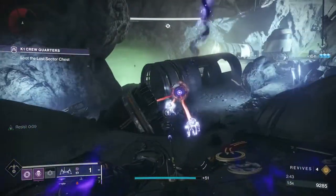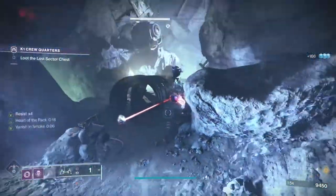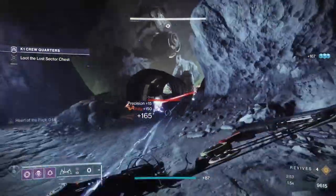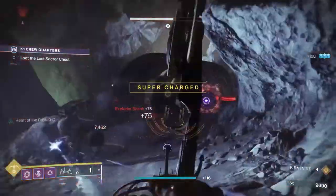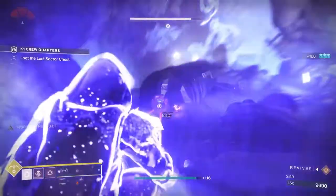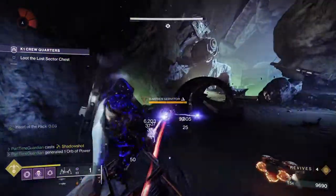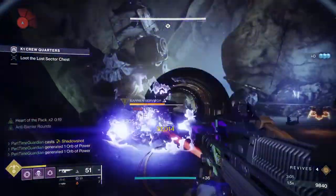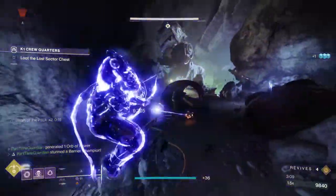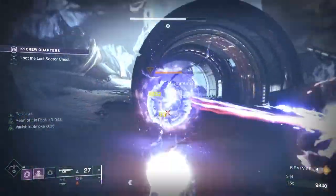Next are the mods from the Splicer Servitor, located in the Helm — the seasonal activity from Season of the Splicer. To gain access, you need to rank up your seasonal reputation by completing challenges and opening chests in the Override activity. You also need to own Season of the Splicer or the deluxe version of Beyond Light. The mods are situational based on different builds, but some are really good. It's pretty easy to reach level 10 to grab them all, but I'll cover the key ones.